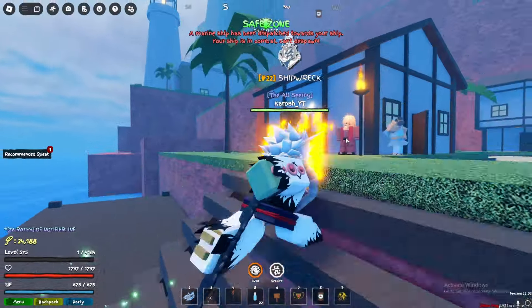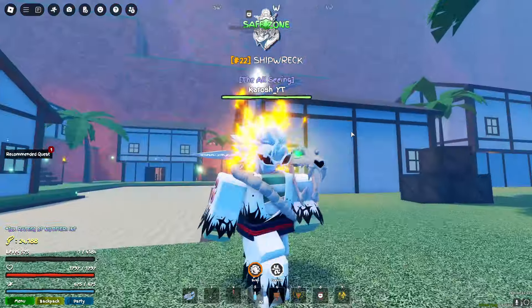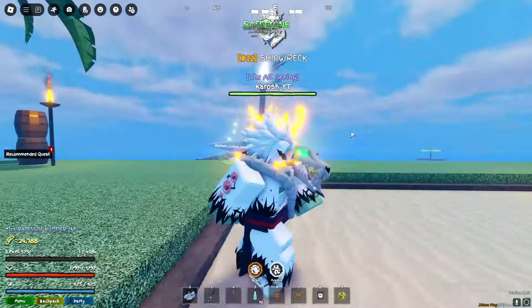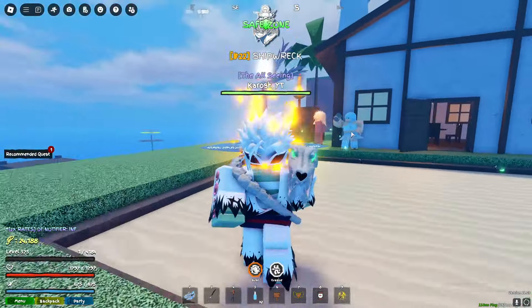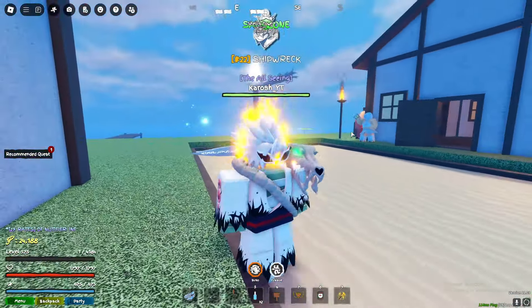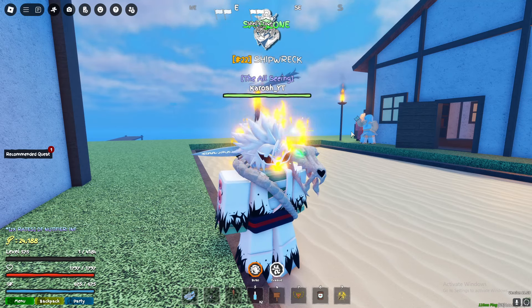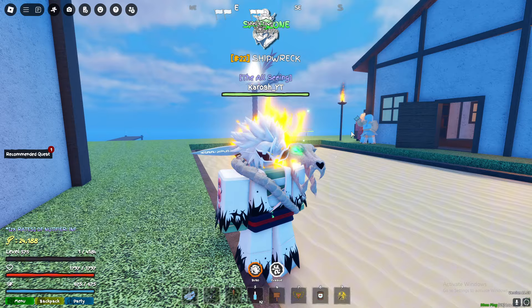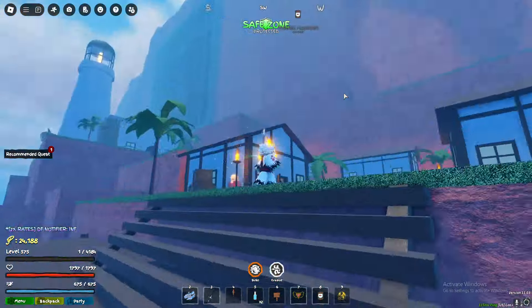Hey guys, it's your boy Croce here. Update 11 has dropped for Grand Piece Online, and it includes a bunch of new things: Smoke Fruit, Gold Fruit, Smoker Boss, two new islands — it's crazy. But specifically in this video, I'm going to tell you how to find Low Town and kill Smoker Boss the fastest and easiest way. Let's get started.